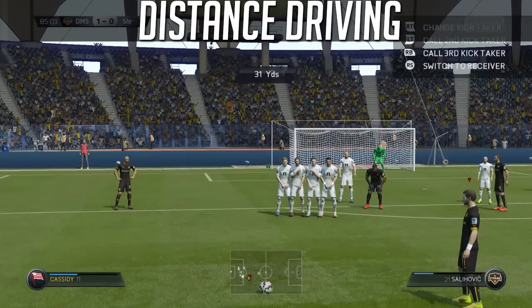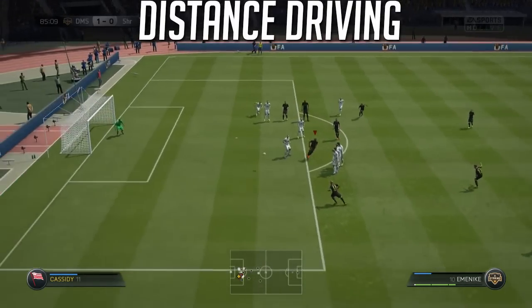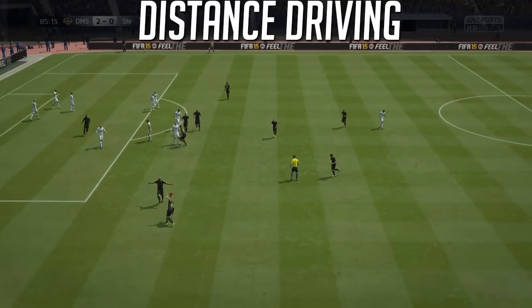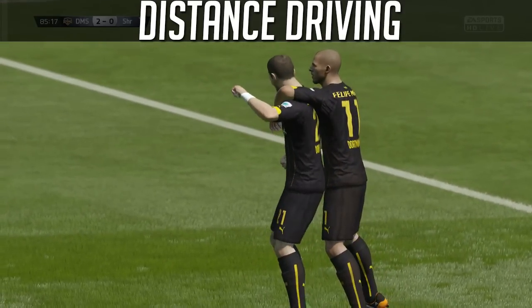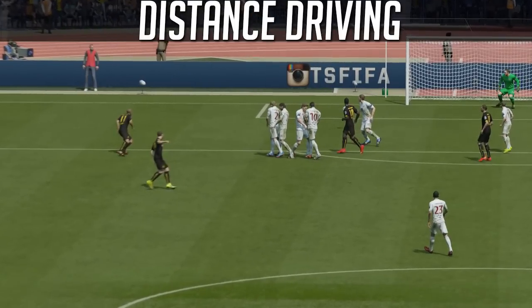In the final segment we've got distance driving. You're hitting it from a bit farther out and you're going to have to make some significant changes. First, in the freeze frame you'll notice: if you're on PlayStation you're holding L1, if you're on Xbox you're holding LB — that tells your free kick taker 'I'm going to drive this, I need additional power.' From 30 to 34 yards you're still looking at around two bars.